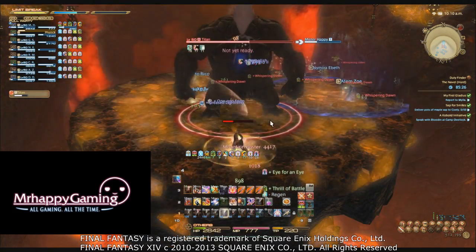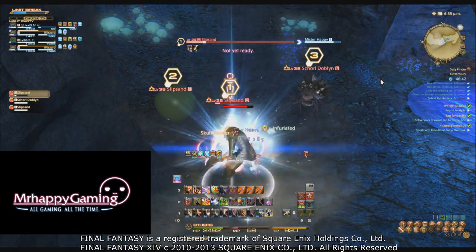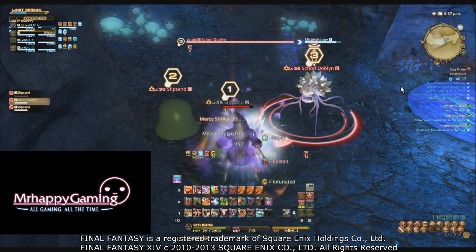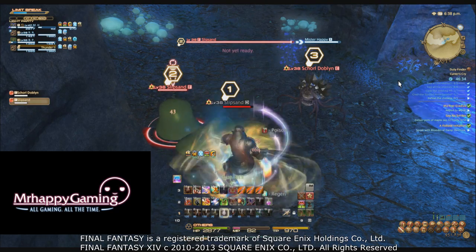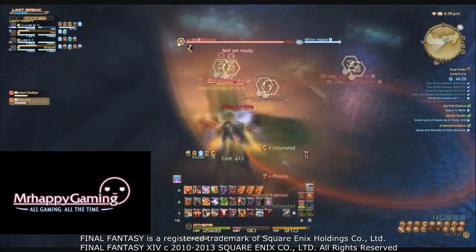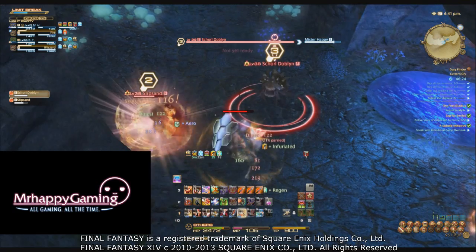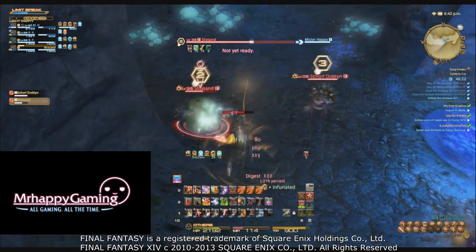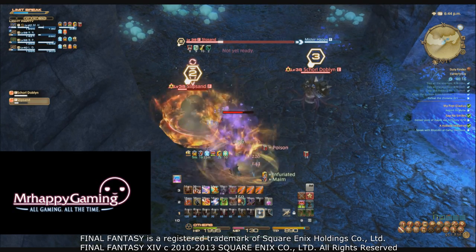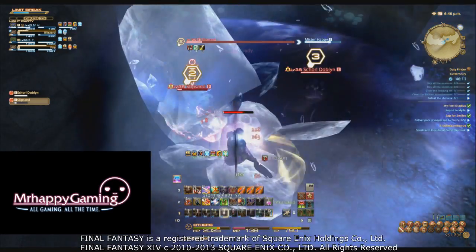For tanking advice: as a Warrior, always assume your party is going to ignore your focus target even if you mark it. For that reason, be ready to use Flash and Overpower on most every pull in a dungeon when there's more than one mob. Still mark targets like a responsible tank, but be prepared to AoE quite a bit. If you have a Black Mage sleeping mobs, don't use Overpower and wake them up — just use Flash a few times so they don't go right for the healer when they wake.